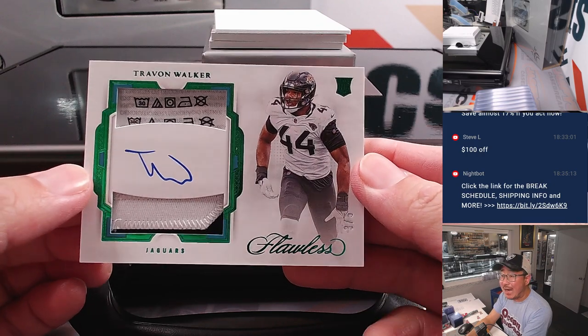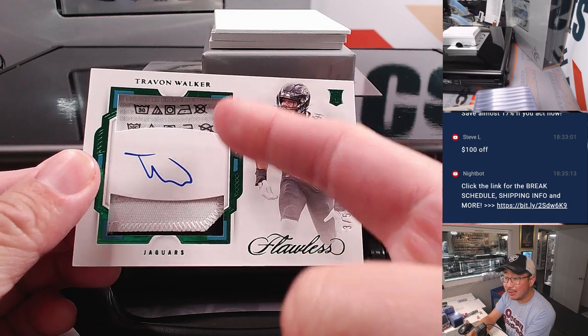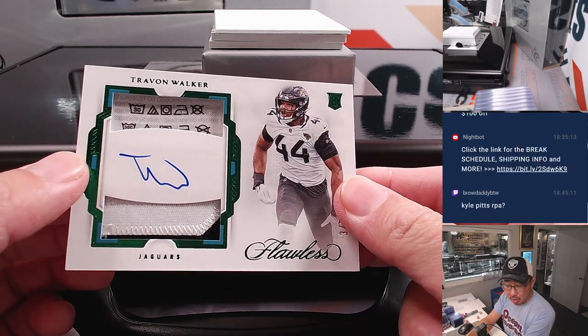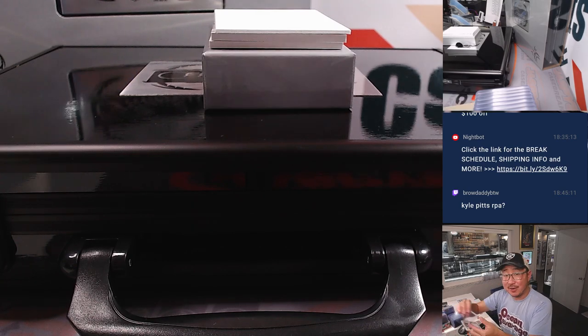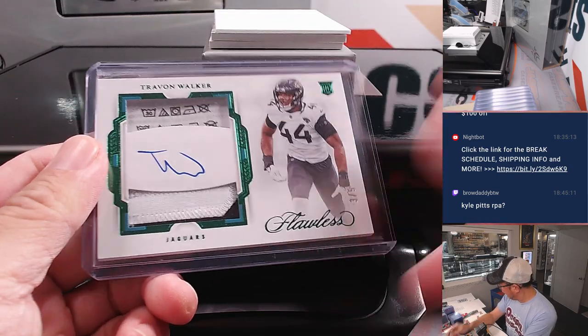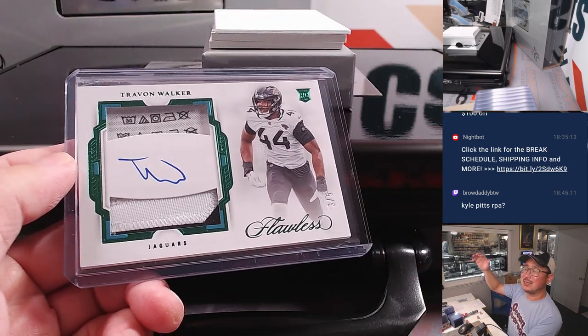And we have a train whistle — three out of five, Trayvon Walker, rookie patch and autograph. We've got a little laundry tag up there and two color patch. Jaguars — Matthew Slade picks up Jacksonville straight up. That is three out of five; out of fives and under, you get the world famous train whistle. All aboard the Big Hit Express. Woo-woo!